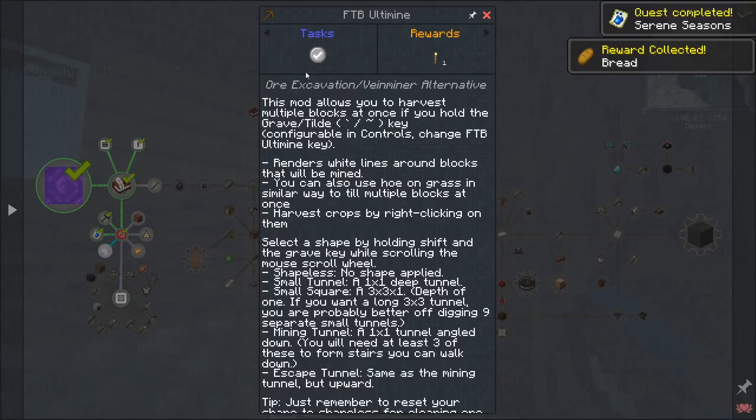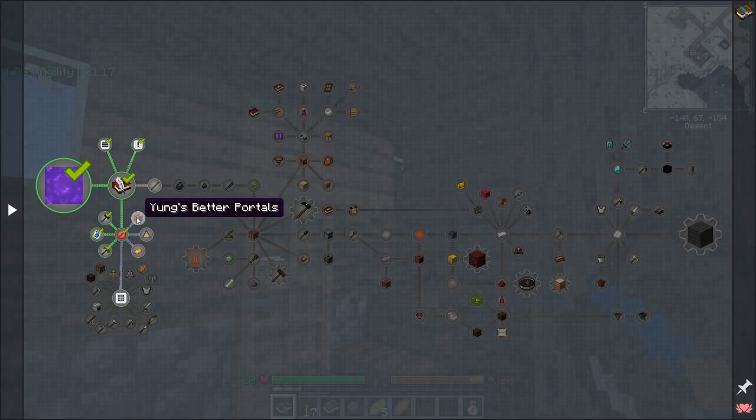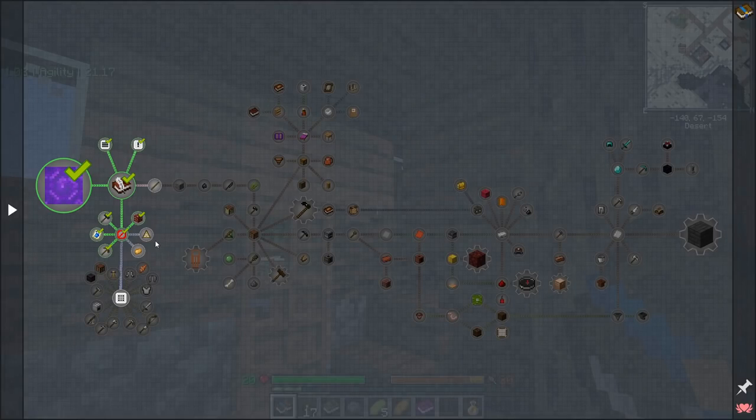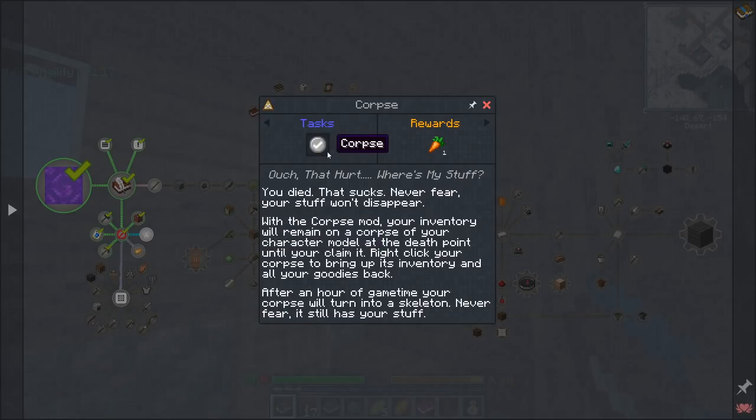FTB Ultimine allows you to mine a whole lot of blocks at once. You can customize it to different shapes, and there's a key binding for changing those shapes. Young's Butter Portals is in here — this eliminates regular nether portals and means you now need to find a nether portal pool to go to the nether. When you want to come back, you find another altar, complete it, and return. The good thing is you can actually bucket up the pool you find and move it back to your base, allowing you to set up your own portal.